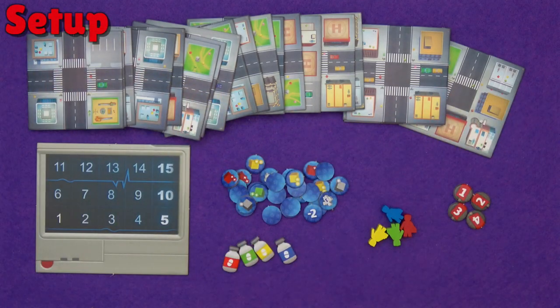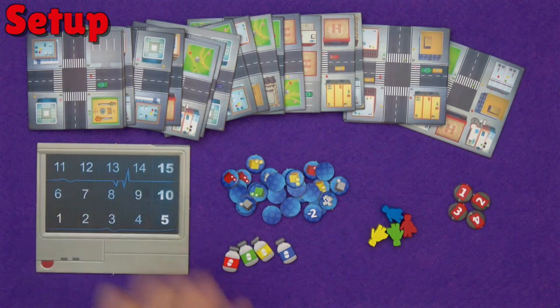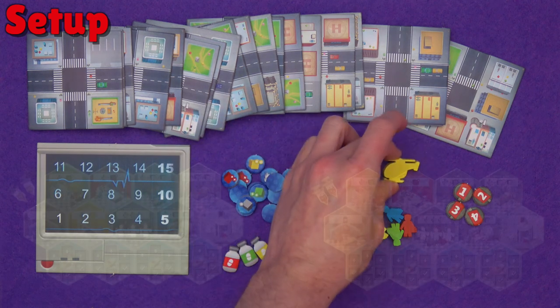For the city expansion, you'll need the city tiles, the intake tracker board, an intake marker for each player, a paramedic meeple for each player, player order tokens up to the number of players, city bonus tiles, and of course the helicopter token.